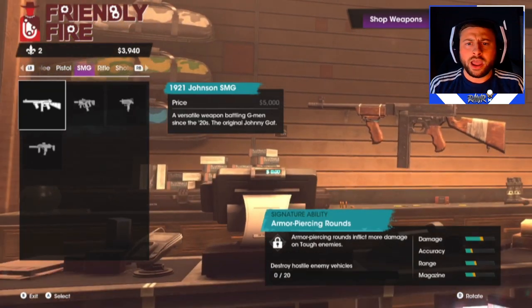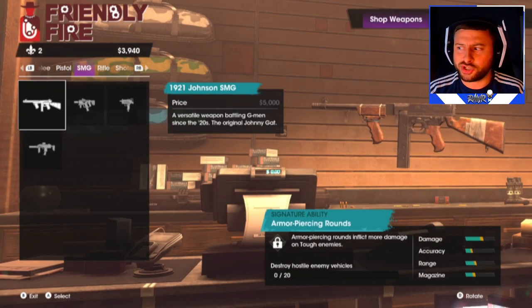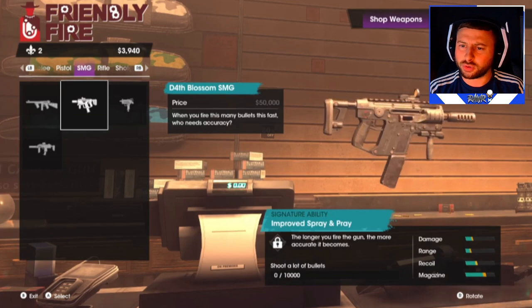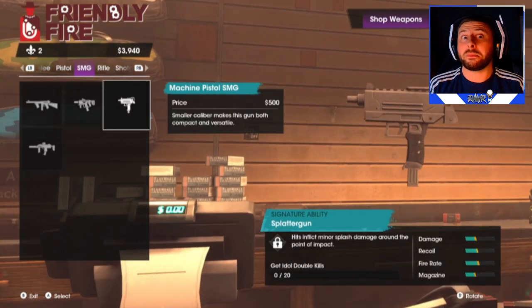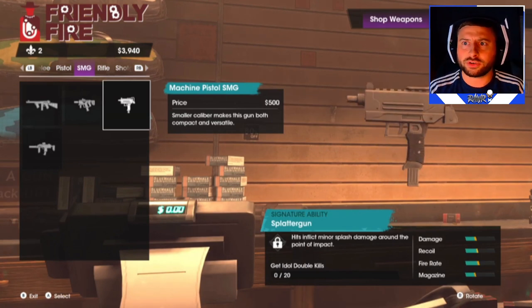SMGs — we've got four. There's the 1921 Johnson SMG, basically like a tommy gun. The Death Blossom SMG, which kind of looks like an MP5 or a Vector. And the Mini Uzi — that looks really cool. The machine pistol SMG is cheap at only 500.